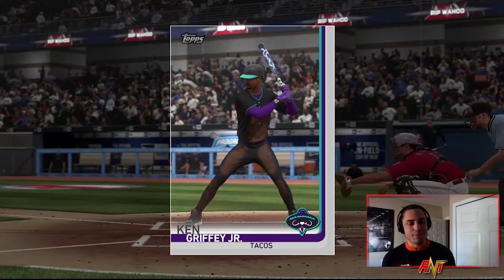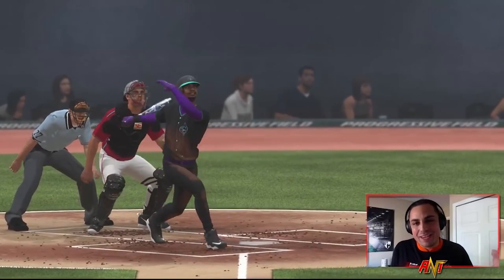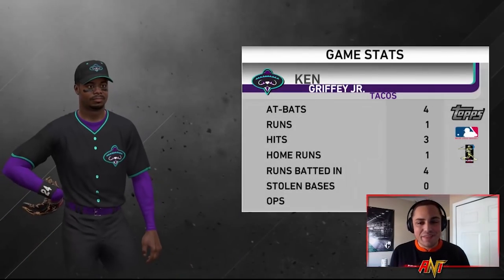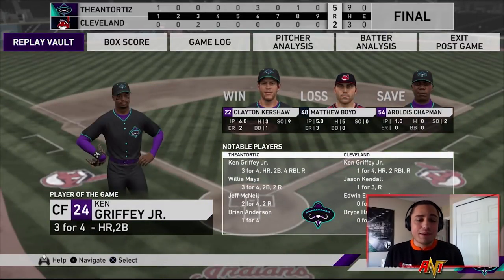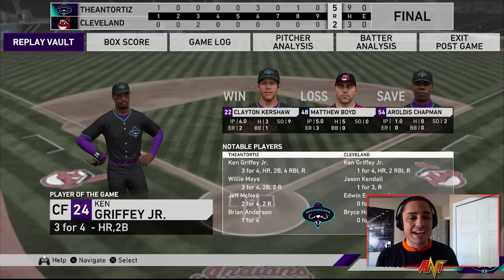Griffey had to be the player of the game — he drove in four runs. That three-run bomb definitely changed the game; he was our offense today. Jeff McNeil went two for the day, which wasn't amazing, but at second base you can definitely get away with it — possibly even third. Obviously fielding is really iffy in this year's game; it either goes really well or really bad. But for the most part I'd stick McNeil at second or third — that fits him best. That contact makes him a really glitchy card; he's just going to slap it into those gaps, in between the outfield and the infield, like a little Ichiro-type hit.